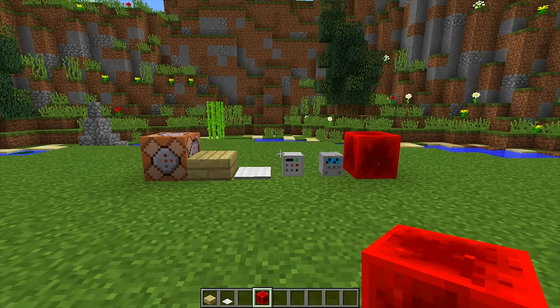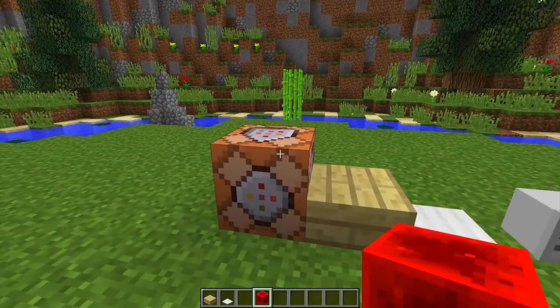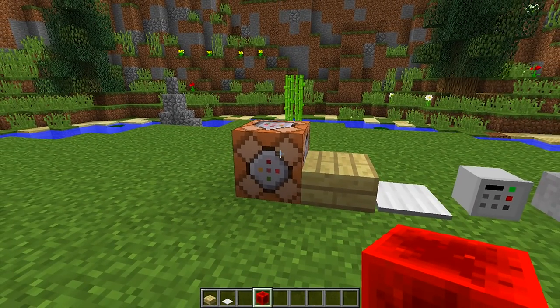To make this really cool cash register we are going to need all the blocks that you can see right in front of me. Now we are going to need command blocks. Sadly this means it's only available on a few versions of Minecraft, but I thought this design was so cool I had to show you guys anyway.